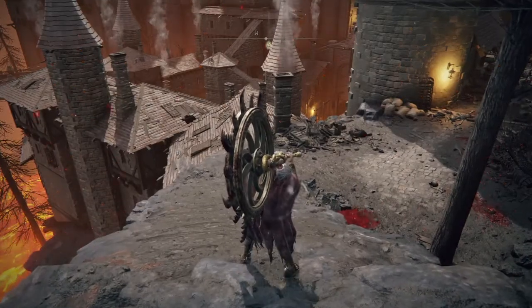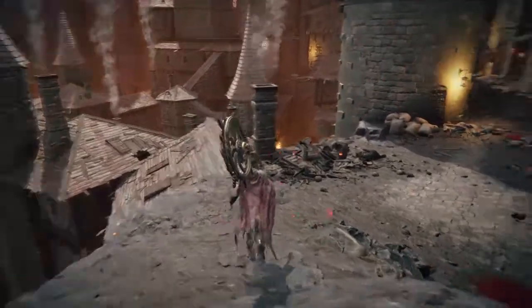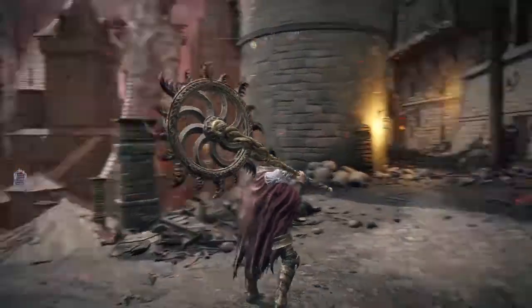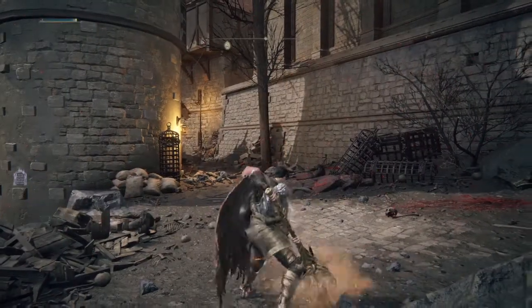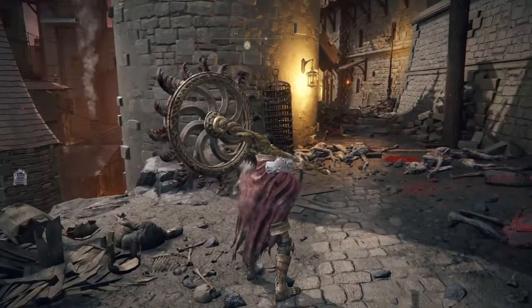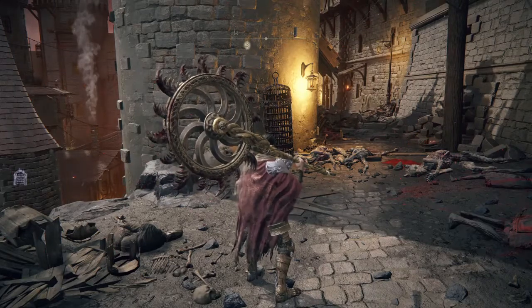The cool thing, aside from the fact that it looks badass, is that it actually has one of the same moves that the Whirligig had in Bloodborne — which is when you hold the left trigger, it does this. The saw spins, you can walk forward with it and everything. And just like in Bloodborne, that move has insane stagger potential.